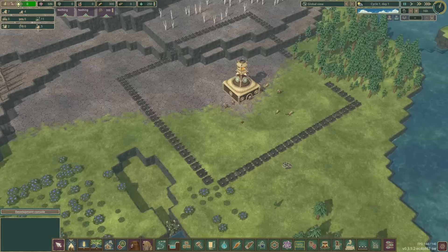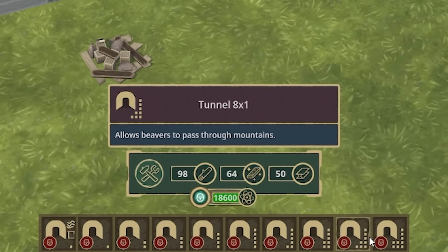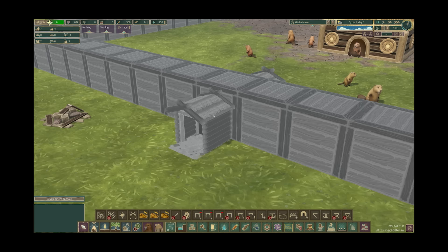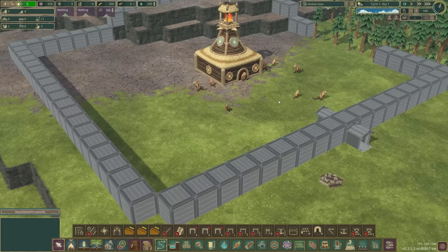I'm going to actually get rid of the front one and put one of those levee walls in. So yeah, tunnel and then tunnel through levee. Unlock that, place it there. Even the mods have different types depending on if you're Folktails or the Iron Teeth. Decent.